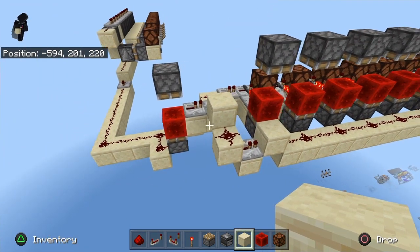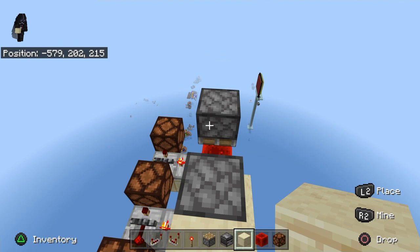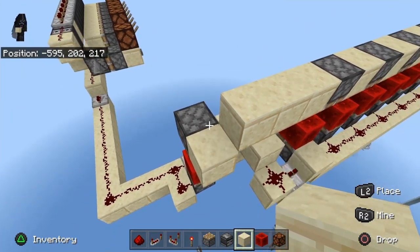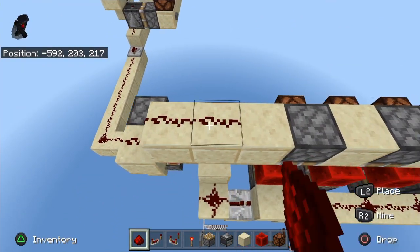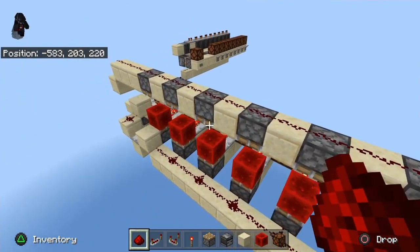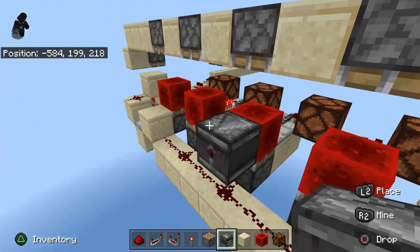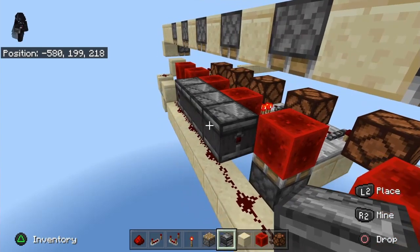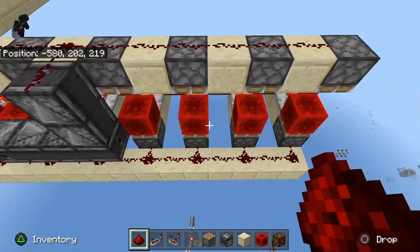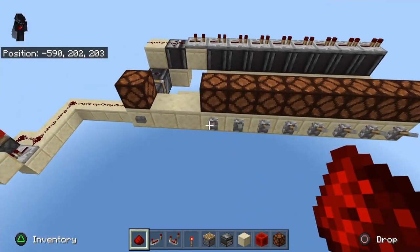In between all these we're going to place blocks. Over here we're going to extend this out with a block down and put dust all along this. You can place dust here but you don't really need it so I'm not going to. That's most of it. Let's grab out our observers — from right here: one out, two, three, four facing that way, five and six. Put a dust right here and that should be your build. Let's go ahead and test this and see what we got.